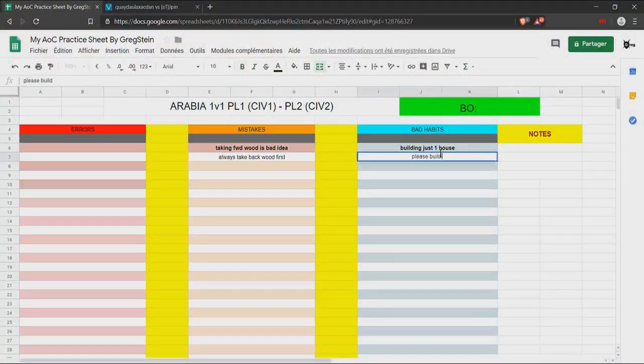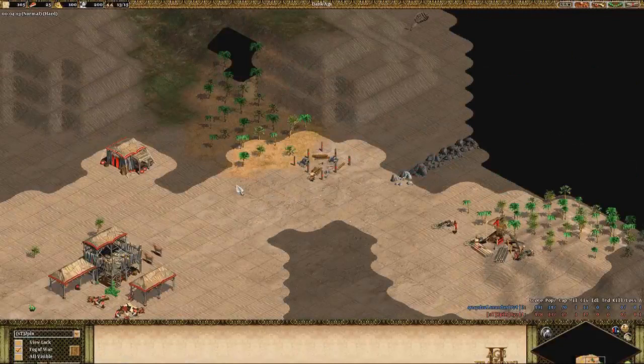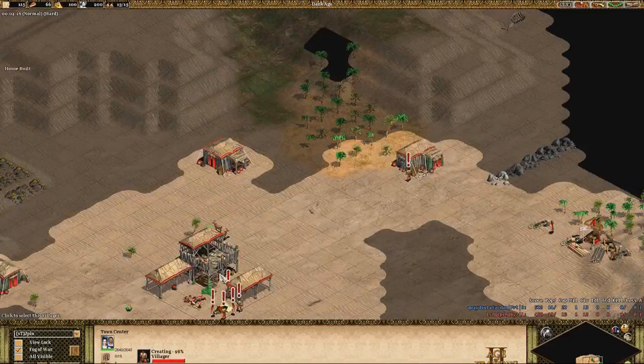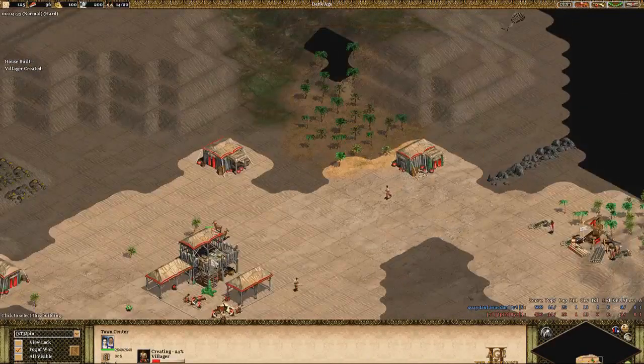Build two houses. These are the ways to fix mistakes — take a bad habit and replace it with a good habit. That's how we do it. This bad habit system with errors and mistakes is kind of my invention, by the way.